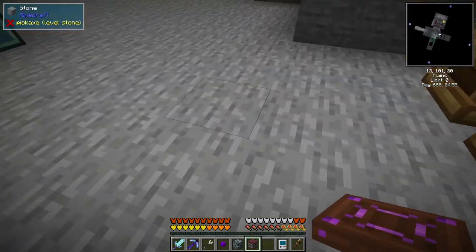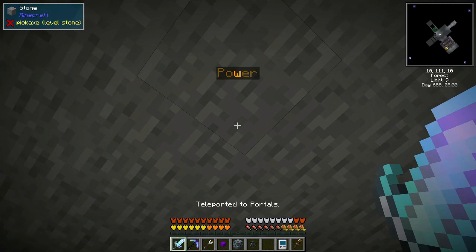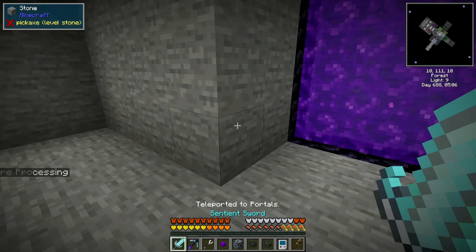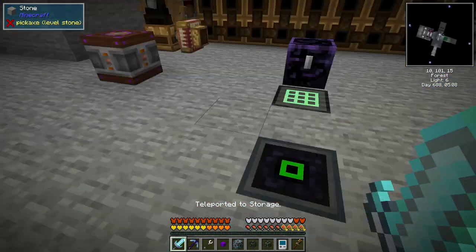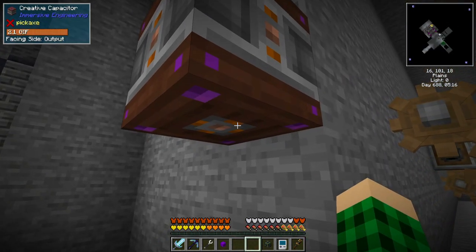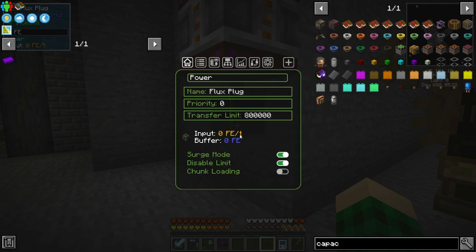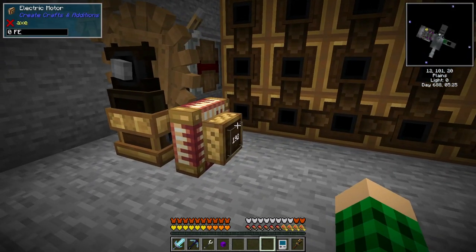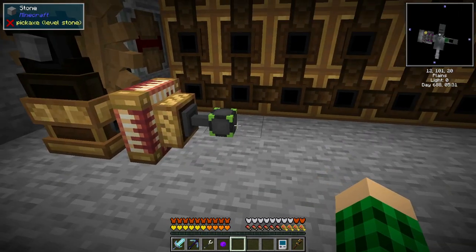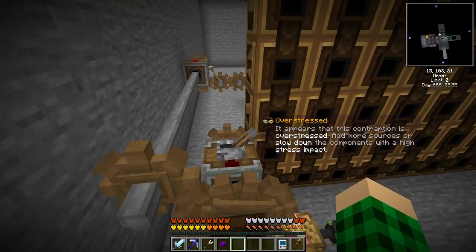Which we kind of now already have, because what we can do is go up here, take this flux plug — we don't need it anymore — come down here to storage. If we take our creative capacitor and flux plug, we have an input of 1.4 bajillion powers. We can then put this here and this can run all the time. It says it's overstressed — oh, I might have scroll-wheeled a little bit. It's no longer overstressed, and this can just drain however much it wants. 3,000? No problem, we have more than 3,000.